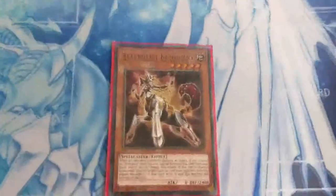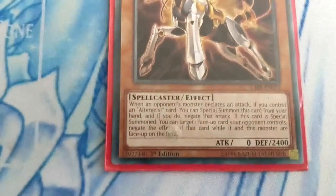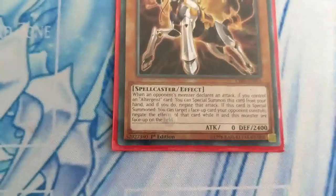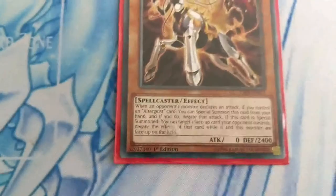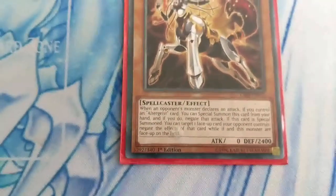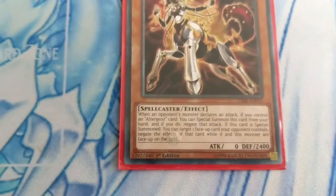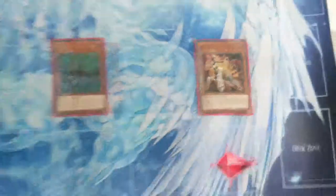Altergeist Cancari — when an opponent's monster declares an attack, if you control an Altergeist card, you can special summon this card from your hand, and if you do, negate that attack. If this card is special summoned, you can target one face-up card your opponent controls and negate the effects of that card while it and this monster are face up on the field. Silciatus: 800 ATK / 1500 DEF. Marionetta: 1600 ATK / 1700 DEF. Cancari: 0 ATK / 2400 DEF.